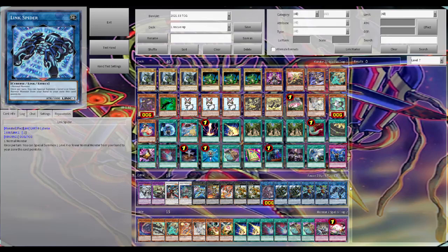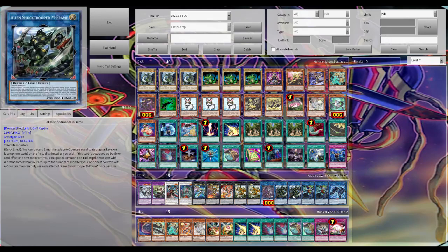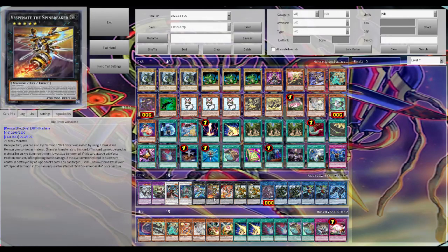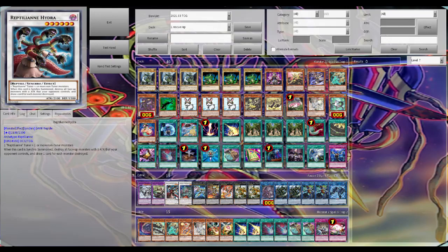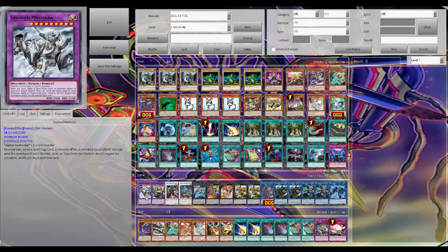For the extra deck we have one Link Spider, double Reptilia Echidna, double Alien Shock Truth in Frame, one Cosmic Pincer Zelor, the King of the Feral Imps, double one Cyber Dragon Nova, one Vespinate, one Zeus, one Cosmic Fortress Gol'gar, one Reptilian Hydra, one NTSS, and one Invoked Mechaba.